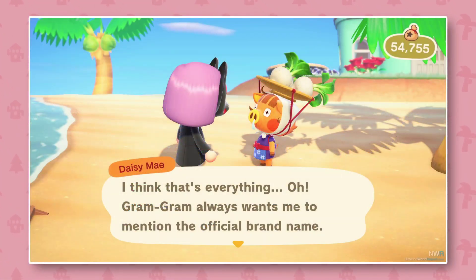This next screenshot is really cute — it shows the character talking to Daisy Mae, and she says something about Graham wanting her to mention the official brand name. This confirms that Daisy Mae is actually Joan's granddaughter, which is cute. I think most of us figured that out when we first saw her — she's the turnip character and she looks a lot like Joan — but this is sort of official confirmation.